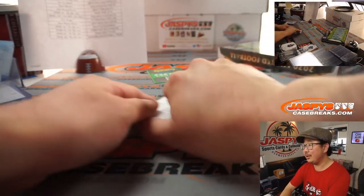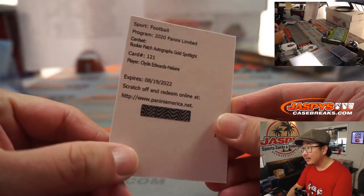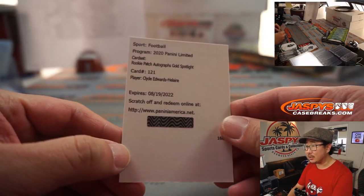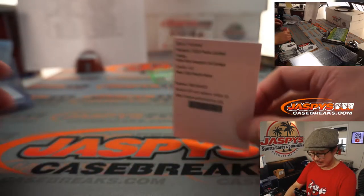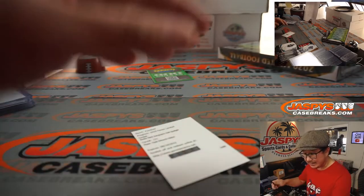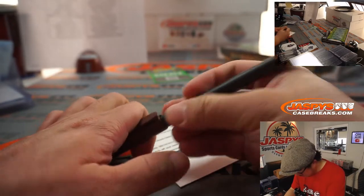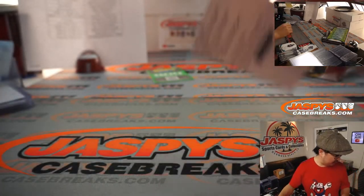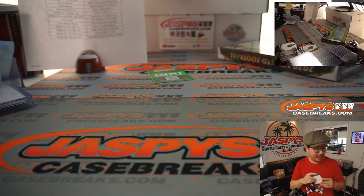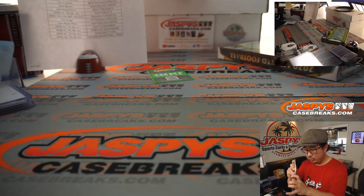And the Redemption is going to be Clyde Edwards-Helaire — nice! Rookie Patch Auto gold spotlight. That is for Kansas City, and KC is a number block team, so KC zero. Zero gets any and all redemptions. David Razor with number zero. Nice.